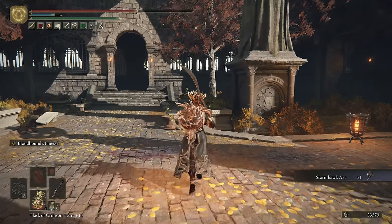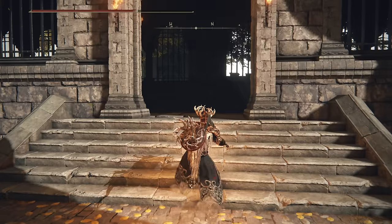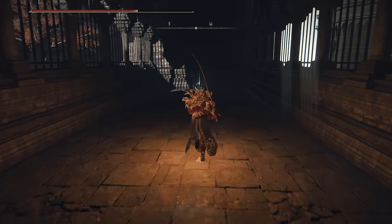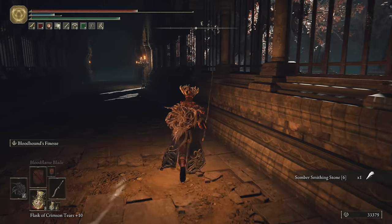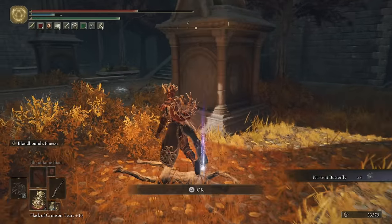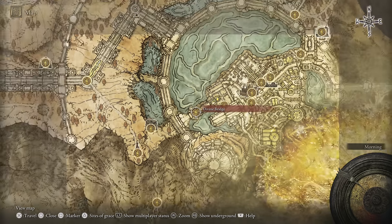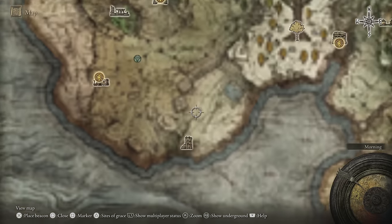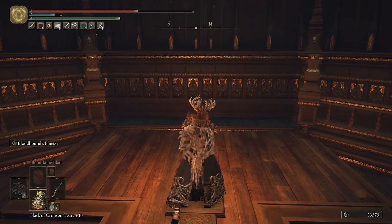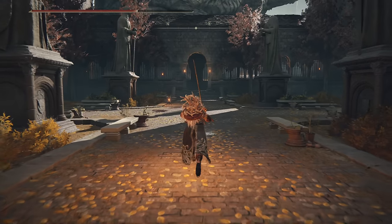We got the Stormhawk Axe outside. There's that piece of loot. Now we're just going to activate this elevator but we're going to hop off it because there's nothing to do up there for the time being. This will take us up top to the Divine Bridge — this is the tower we got teleported to all the way at the start of the game from the Tower of Return. This is the Divine Tower associated with Marika... excuse me, Melenia. But we can't get into it right now because we don't have her Great Rune, so we're just going to activate the elevator and come back to that at a later time.